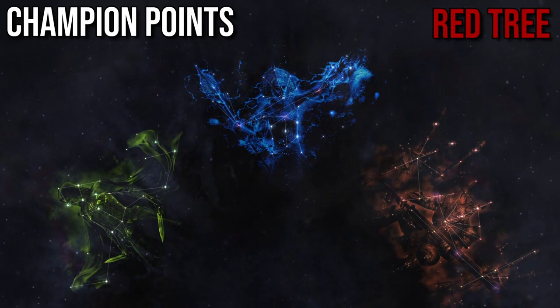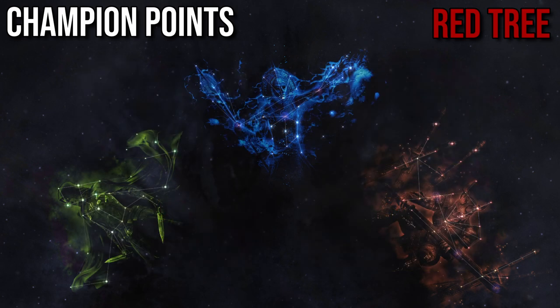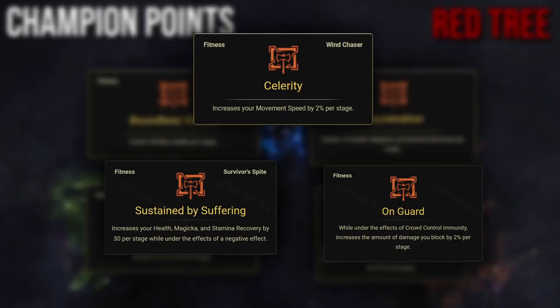Champion Points. In the red tree for trash, a setup of Boundless Vitality, Fortified, Rejuvenation, and Celerity is almost always best. For bosses you get more options. My default setup for bosses is Boundless Vitality, Fortified, Rejuvenation, and Bracing Anchor. Depending on the encounter, other useful CPs are Celerity, Sustain by Suffering, and On Guard. Which slotted CP you unslot depends on the encounter and the type of damage you'll be taking.